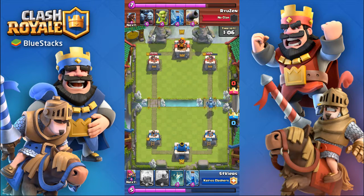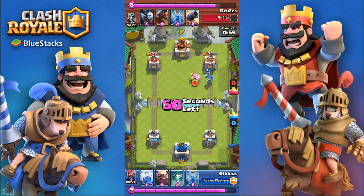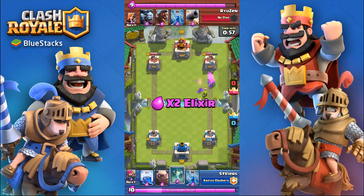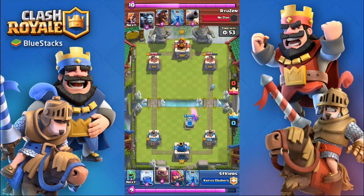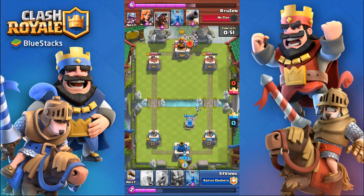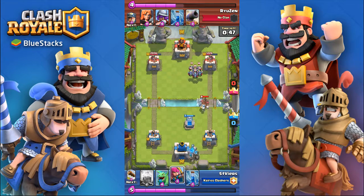Double elixir time is about to start, and this is where you can really start pushing with the golem. You can't do that before in an even match, especially against hog rider, unless you're at a severe elixir advantage, because it's just so expensive and they're going to counter it cheaply and run all over you. But here I go and drop it.